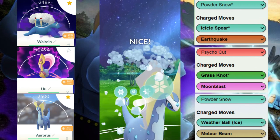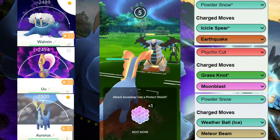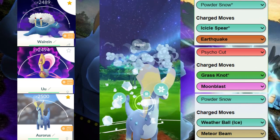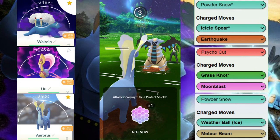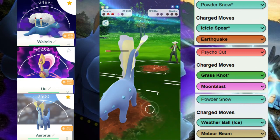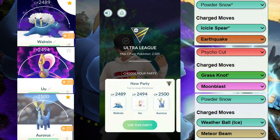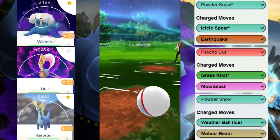Giratina has to tank at least one of these and they try to get the Ancient Power Boost — maybe if that had landed this would have been a little different. But we get the Giratina out with a shield, survive any move they throw at that range without shielding, and close it out with the Weather Ball for the KO. Saving that energy with the Walrein up front and winning back the switch by investing one shield with the Cresselia versus their Cresselia was huge.